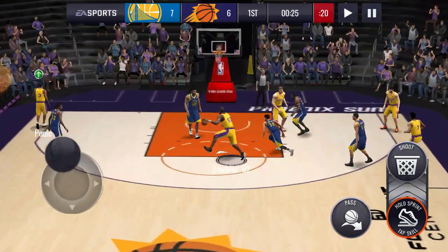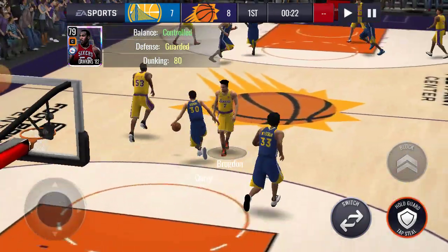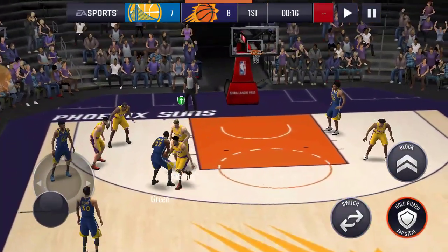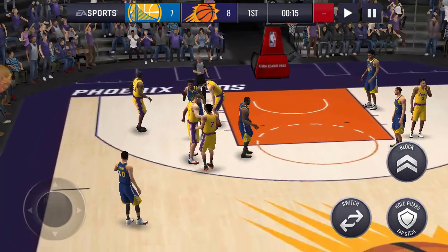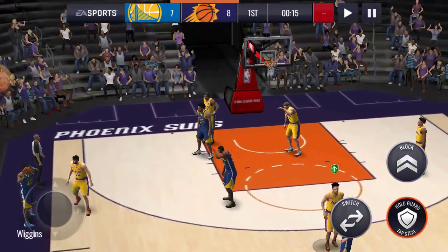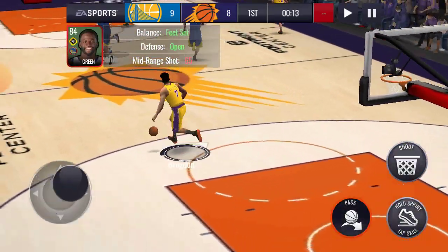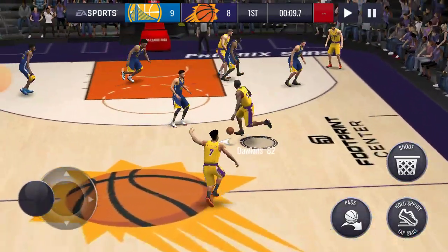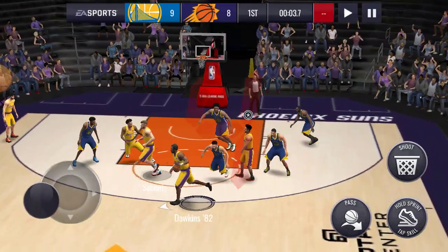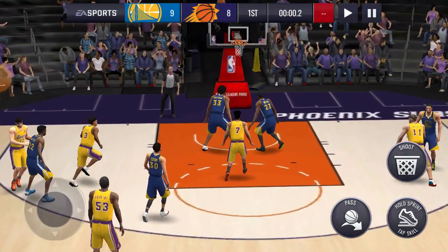Coming through with a fancy dunk! It's eight to seven right now, it's a close game. Defensive foul — every time we double team, it automatically causes the defensive foul anyway, even though I'm not trying to reach, the game reaches. Give it to Dawkins — we're gonna try to get a buzzer beater three, even though his three-point shot is low. He almost hit the three.